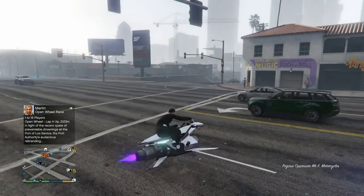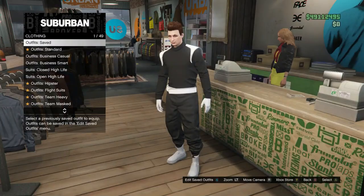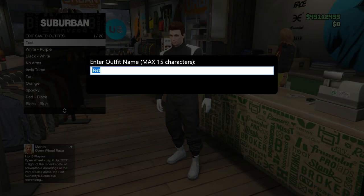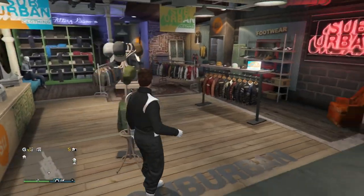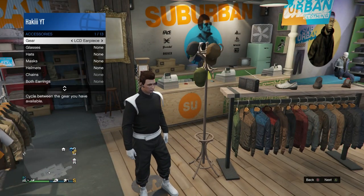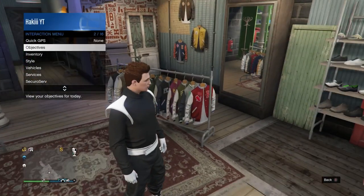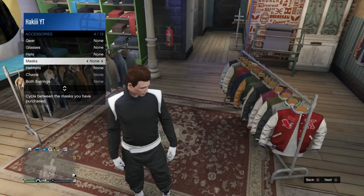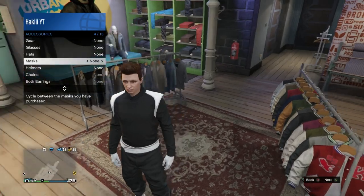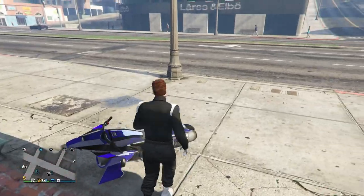Head to the clothing store and save this outfit. Go to the front desk, go into Edit Saved Outfits, and overwrite the last one. We've now secured the racing gear in GTA 5 Online. Remove the earpiece from the interaction menu and save the outfit one more time. You can now also put on any accessories you want - glasses, masks, or hats - and then save it again.